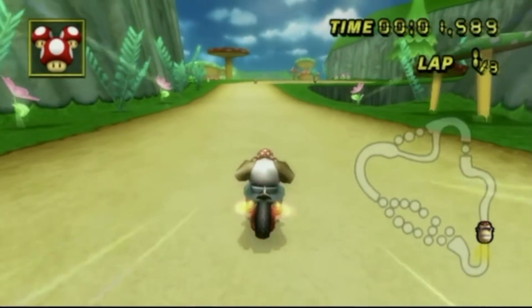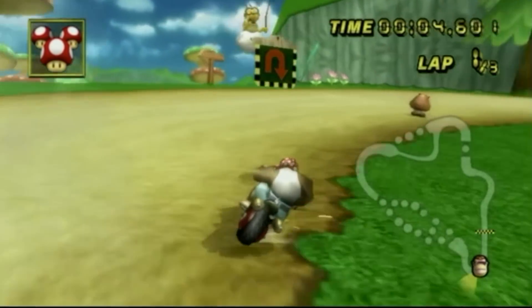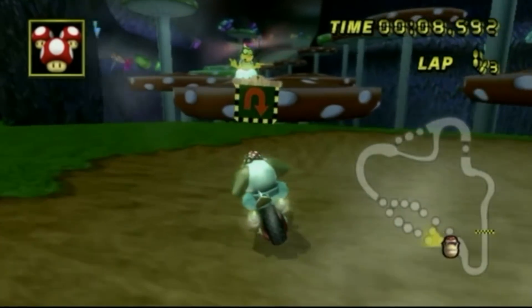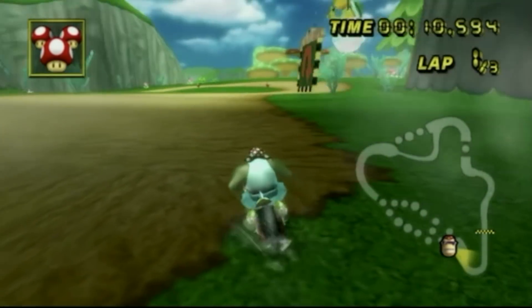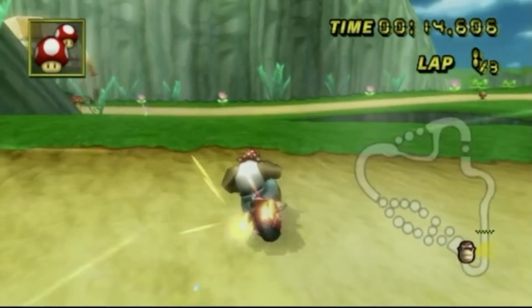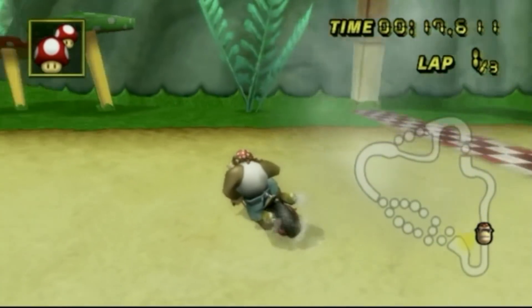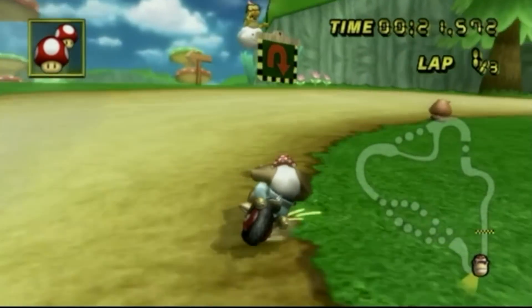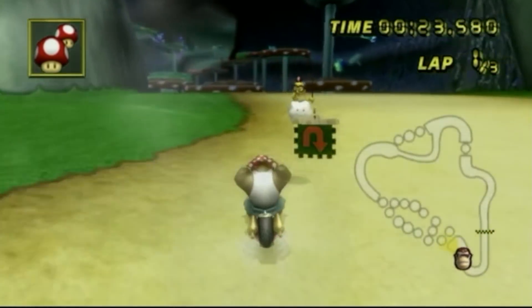We are on Mushroom Gorge for the first shortcut — the gap shortcut. This is a pretty easy shortcut, but if you don't know what you're doing, listen carefully. You want to see this little hump in the road that I'm using for Funky Kong's vehicle right now. You want to aim Funky Kong's head at the Goomba, release your mini turbo, and voila — spin drift jump, you are good to go. I'm going to do this in slow motion a second time to show you what it's like to make this shortcut.